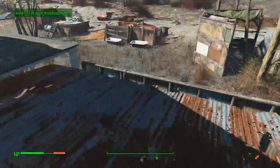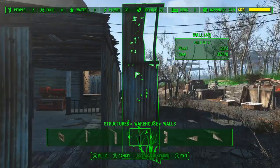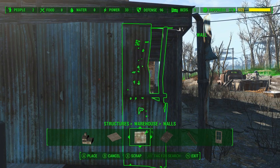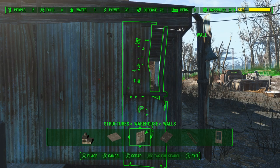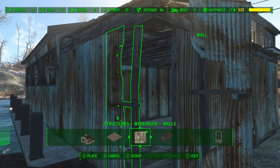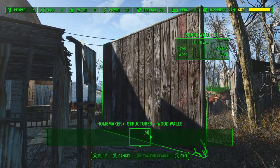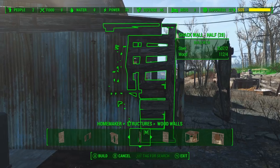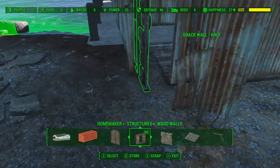I'm not gonna show you all of the roof pieces — it's basically the same technique. Now with all this corrugated steel it was starting to look a little boring, so we're gonna use some of these pieces from the warehouse tab that are falling-apart corrugated steel and then patch it with some wood bits, similar to how we did with Trash Can Carla's shop. We're gonna take some of these half walls from Homemaker and just glitch them together so it looks like they repaired this structure with whatever pieces they were able to find — wood's probably the most plentiful resource here.